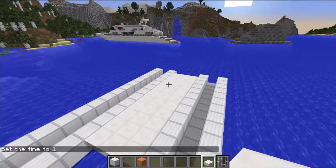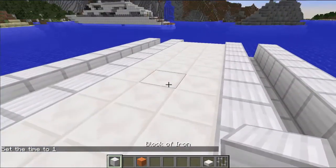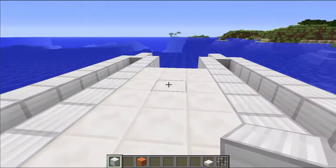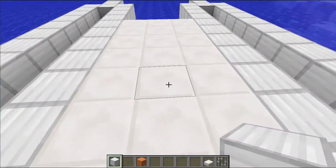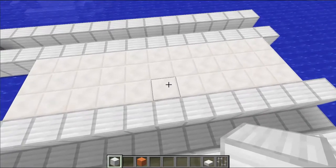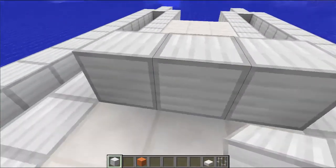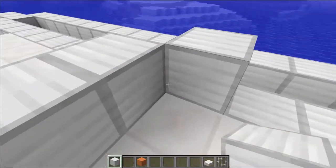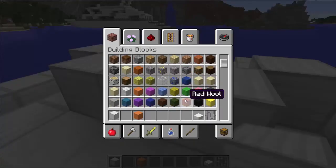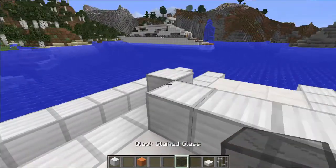What I'm going to do now is start building the cockpit and the back part of the engines. The cockpit is maybe a bit further back than the center, so maybe around here. It's got a window on the front, as you would expect. Let's see what we can find here — some black stained glass, that's going to work just fine.